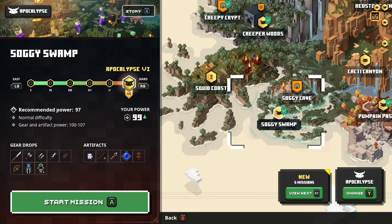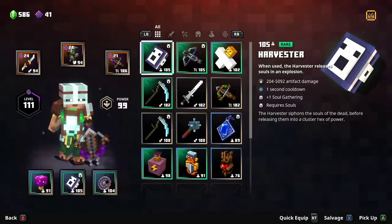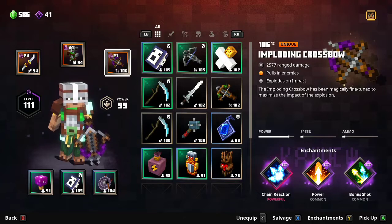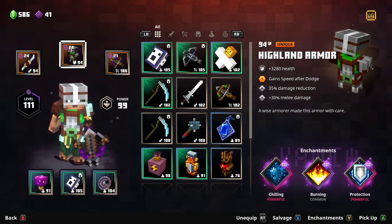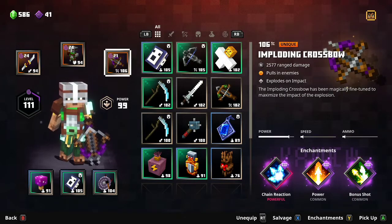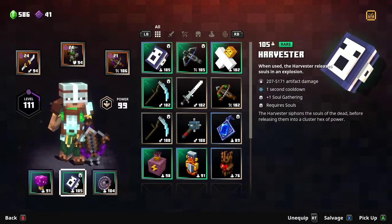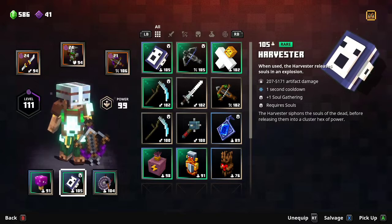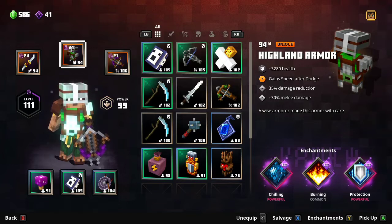As you progress through Minecraft Dungeons you'll encounter new gear and artifacts. Each piece has a power level associated with it, and your character's power level is the average of all equipped items. Power levels influence things like how much health your armor gives you, how hard your crossbow hits, how long the gong of weakening lasts, or how much damage the harvester deals. With each character level gained, you also unlock another enchantment point to spend.